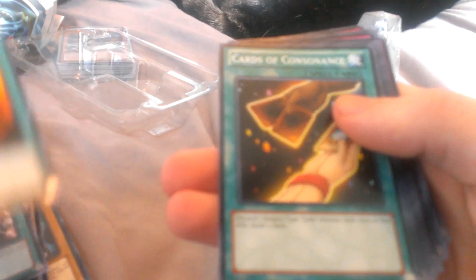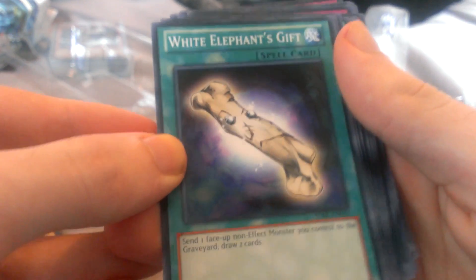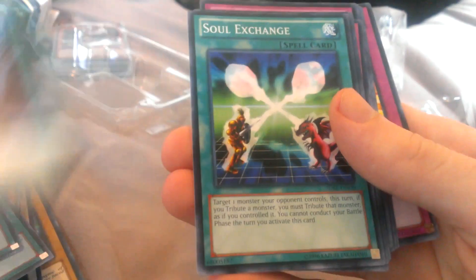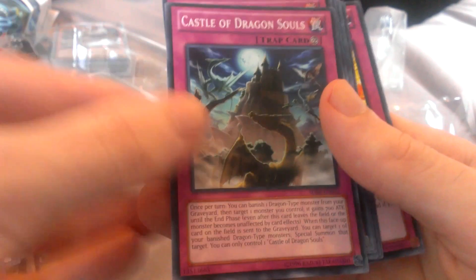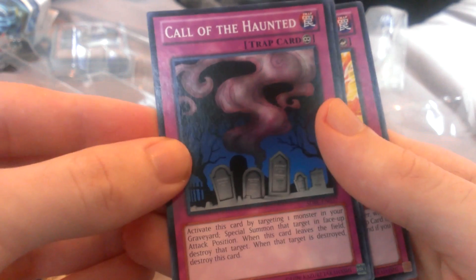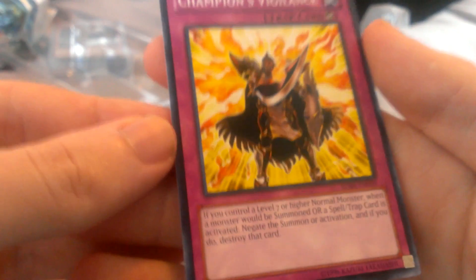Herald of Creation. Kaiser's Seahorse — had a few of those. Honest. Shining Angel. Another Shining Angel. Herald of the Storm. Sillva, Warlord of Dark World. Burst Stream of Destruction. Stamping Destruction. The Wingbeat of Giant Dragon — this was in the Felgrand deck as well. Cards of Consonance. White Elephant's Gift — I can smell the ink of the gods, so nice. Hocus Pocus. One for One. Monster Reborn. Dragonic Tactics. Soul Exchange. Swords of Revealing Light. Enemy Controller. Castle of Dragon Souls. Fiendish Chain. Canine Chain. Damage Condenser. Call of the Haunted. Compulsory Evacuation Device. And Champion's Vigilance — I've never seen this card before.